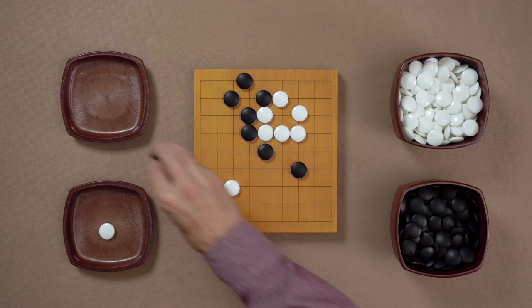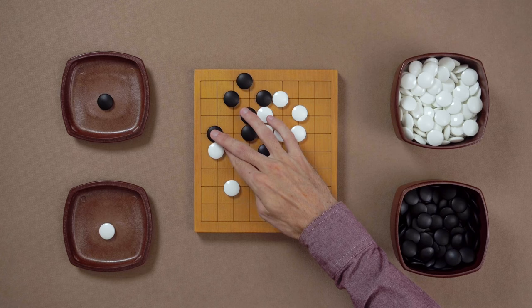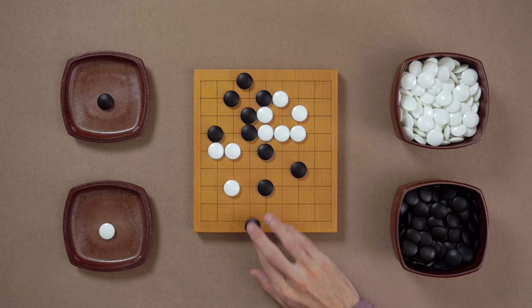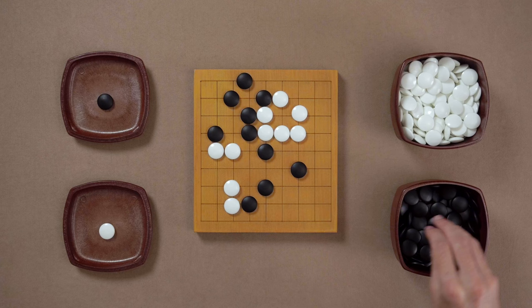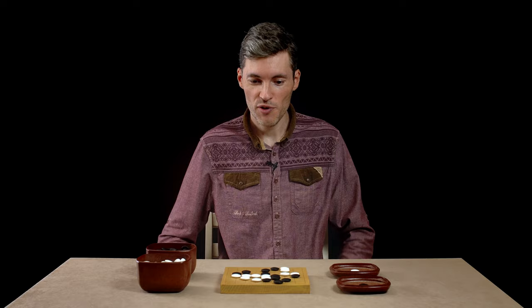Now it's time for Black to attack the lonely White stone in the corner. After this it's fairly clear what territories Black and White are aiming for. Now it's time for both players to strengthen the borderlines, to enlarge their own territories and reduce what the opponent has. But the game is not over yet.